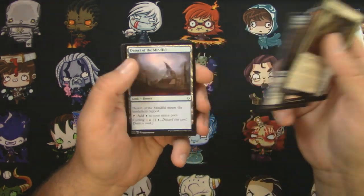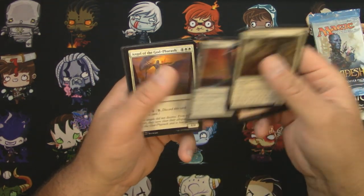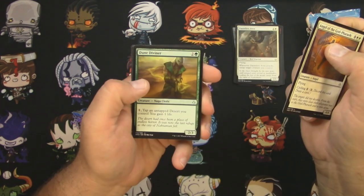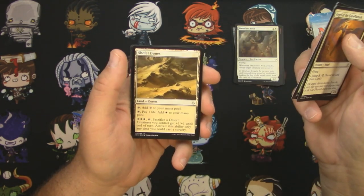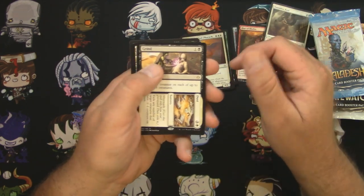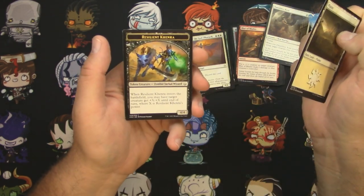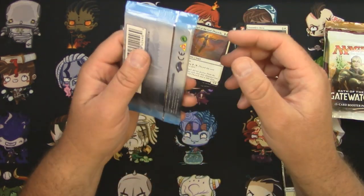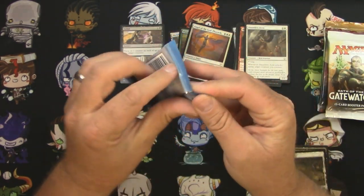We're looking at Desert of the Mindful, a Manor Lift uncommons, Angel of the God-Pharaoh, Dune Diviner, Chef-Net Dunes, and a Grind to Dust for the rare. No lottery card. Alright, next up is Kaladesh — good old Dovin right there.